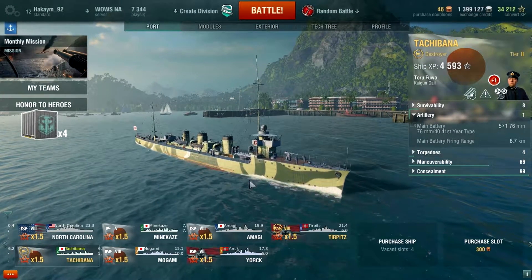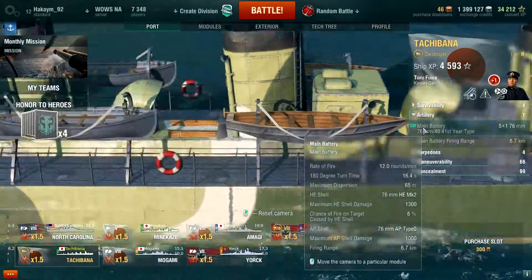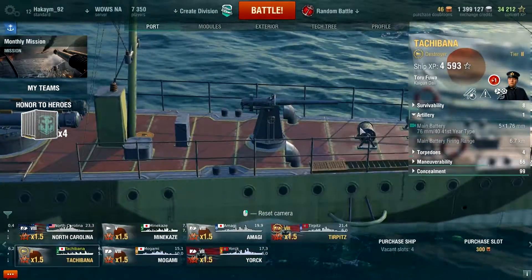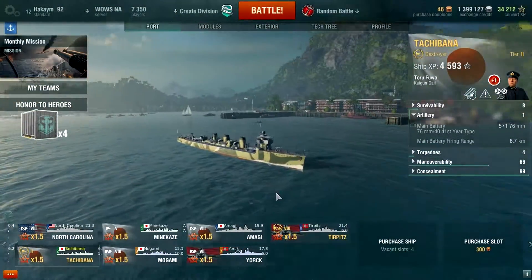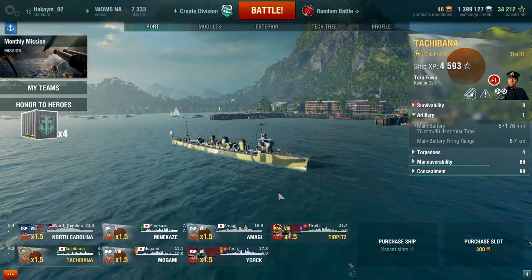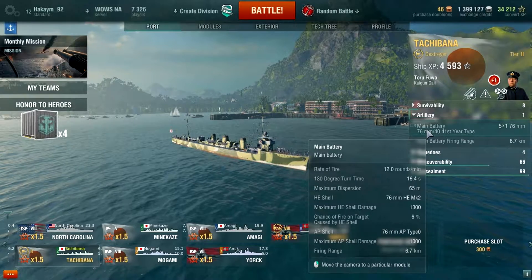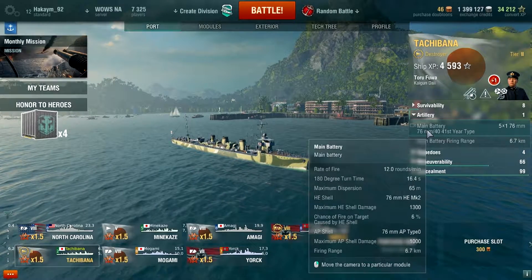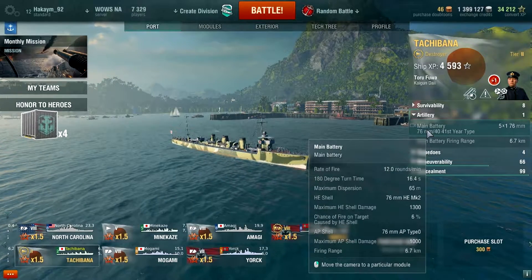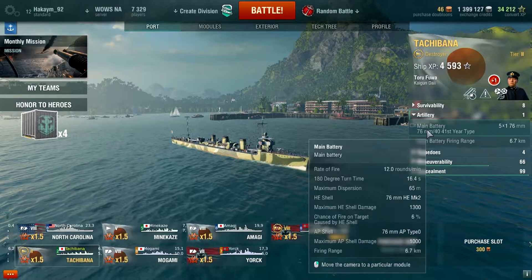The Tachibana has 5 guns, all 76 millimeters, essentially scattered throughout the ship. It can do about 12 rounds a minute, so they're fast-firing guns with about 6.7 kilometers range. They don't do a lot of damage since they are such small shells. The Umikaze has 2 main guns with 120 millimeters and can put out about 6 rounds a minute — a little bit slower, but bigger rounds that can do more damage. They're also 6.7 kilometers range.